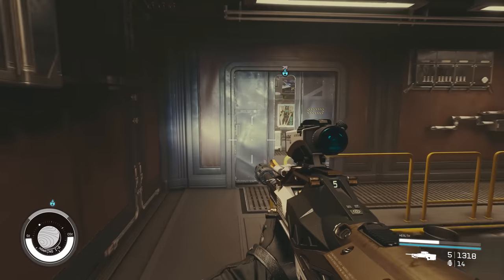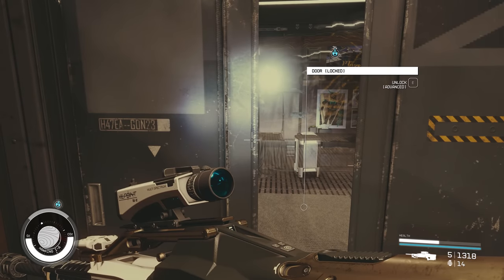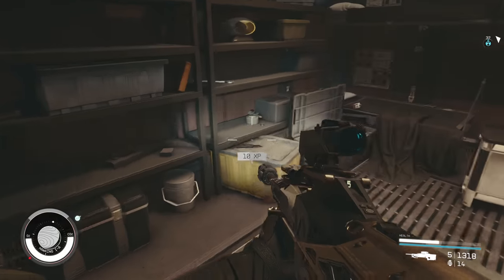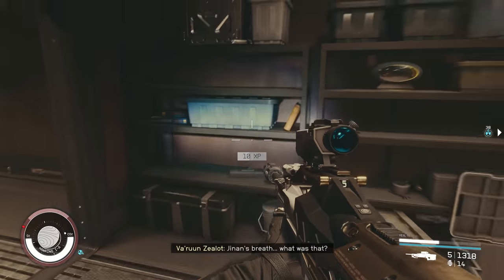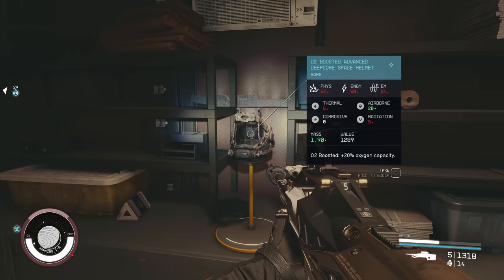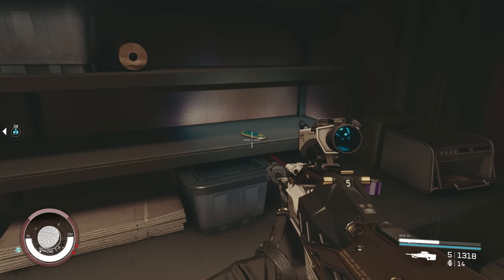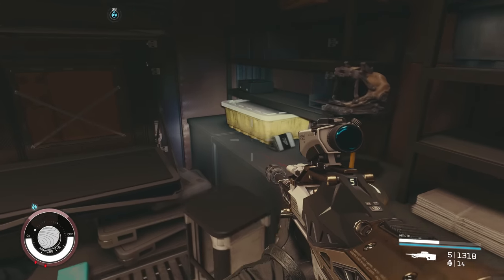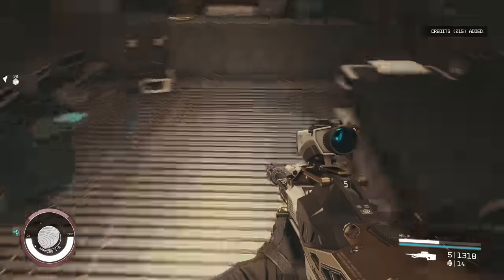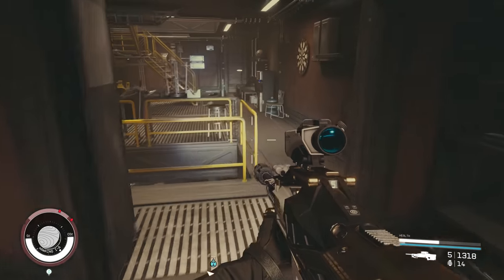There's another locked room here. I recall this one has at least a helmet in it, so we'll go in and have a look. We're in now - there's a helmet. It's a rare helmet this time. We've also got a med kit, some credits, and a digipick as well, so we get our digipick back in this one. There are some more credits on the floor too. That's that room.